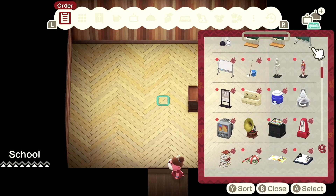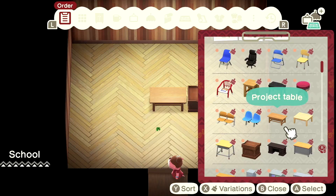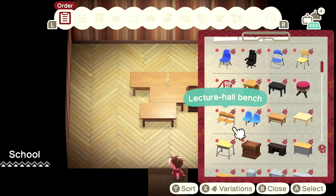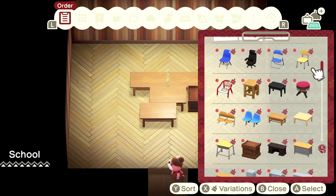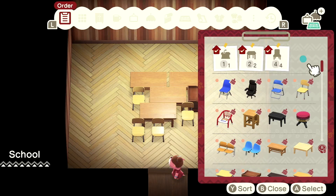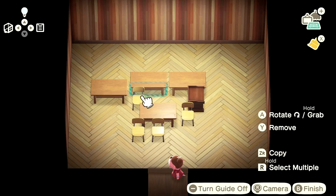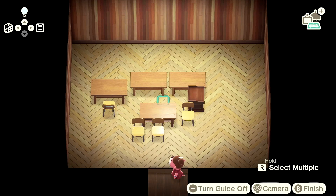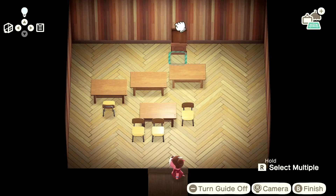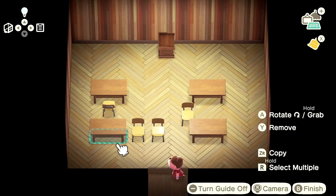Let's put some stuff in — we need tables for the students. I'll do four tables. A public bench in a classroom? That's weird. Each person will get their own table and chair. Let's see if we can fit a teacher's desk in here — we have a podium. I need to move the podium out of my way.